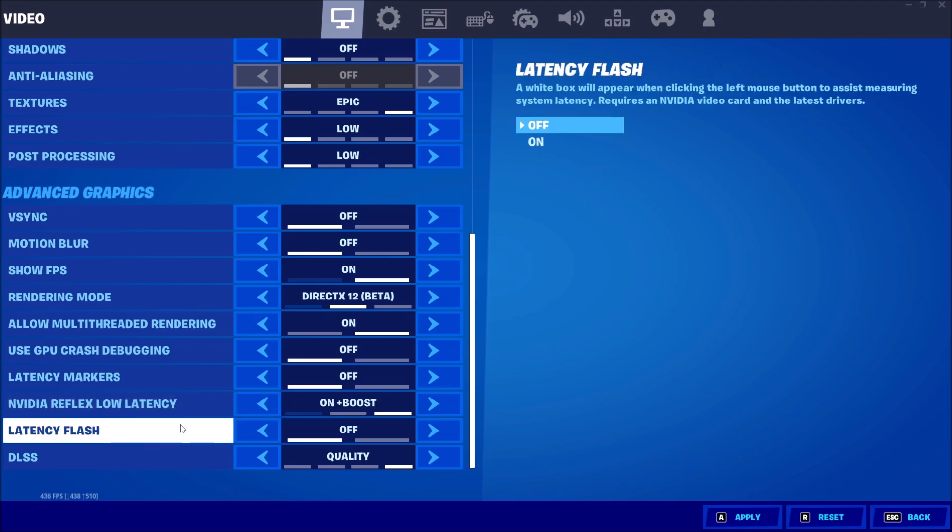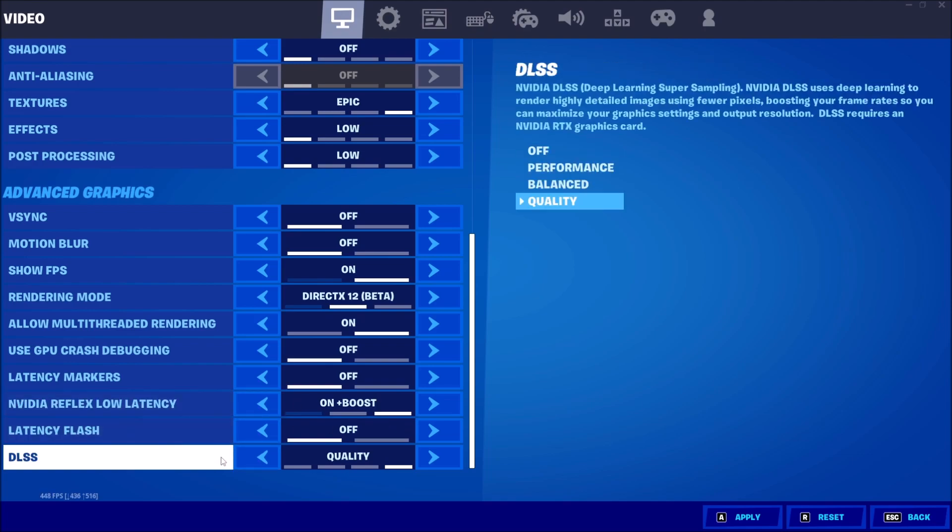If you have the NVIDIA Reflex Latency feature, definitely enable it with On Plus Boost for less input lag. Set Latency Flash to Off. For DLSS, if you have this option — it requires an RTX card from NVIDIA — definitely test it. I liked it; some people find it a bit blurry. Go with Quality mode — don't use Balance or Performance, the image quality is too blurry. At Quality, you get a 35–40% FPS boost, which is really amazing.